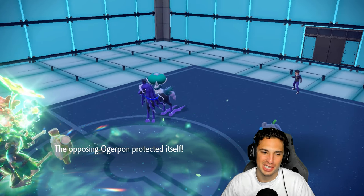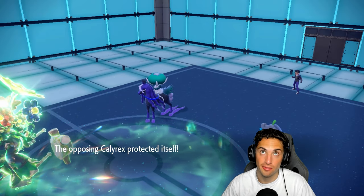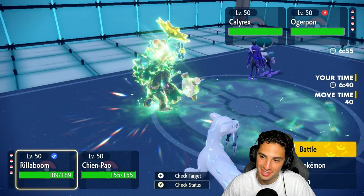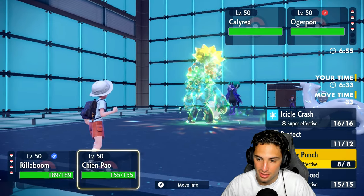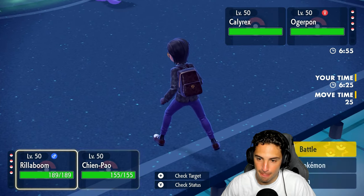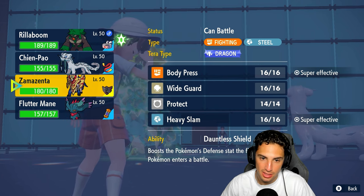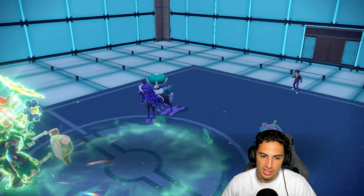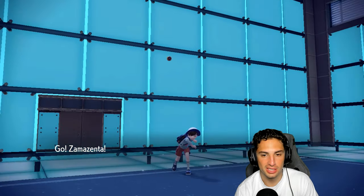They protect Calyrex — that hurts. He goes for Spiky Shield, so it's an all-around protect turn. I wish I had Swords Dance on Rillaboom this turn, but they're reading my Grassy Glide and I'm Choice-locked into it, which is a little tough. They might hard swap — who would they hard swap into? Incineroar? That could be tough news. I'm actually going to switch the Grassy Glide over and go for Ice Crash. Actually, let's hard swap to Zamazenta — I think that's better. Body Press poses a real threat.